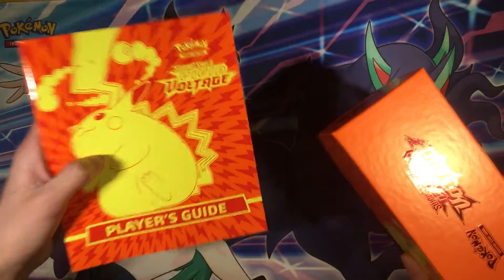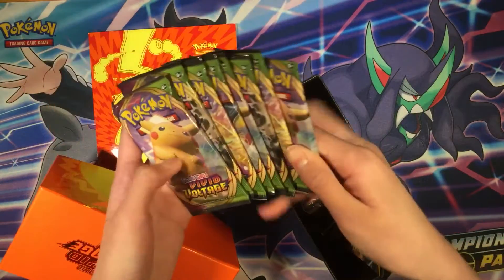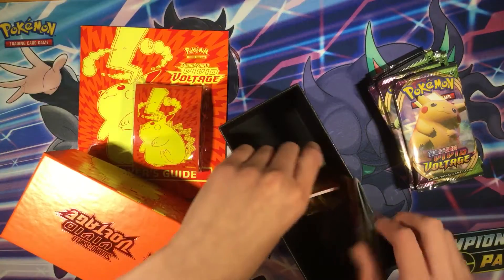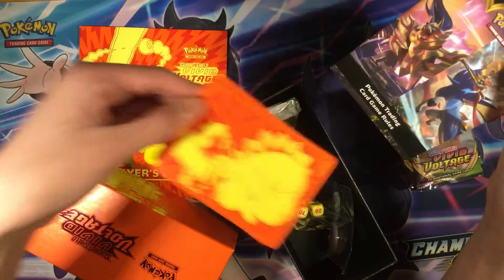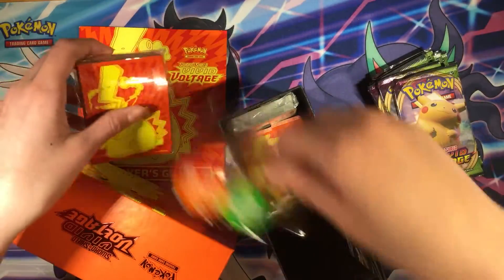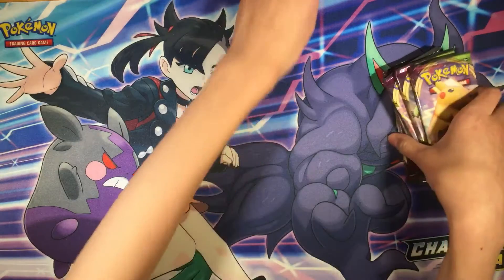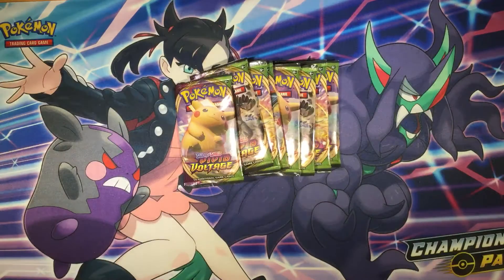So inside you get a booklet, a place guide booklet. You get 8 booster packs of Vivid Voltage, a pack of sleeves, a code card, and the place guide. And then you also get 45 energy dividers, dice and damage counters. Let's put the box and the place guide on the side, put the code card inside, and then let's open up the 8 booster packs of Vivid Voltage.